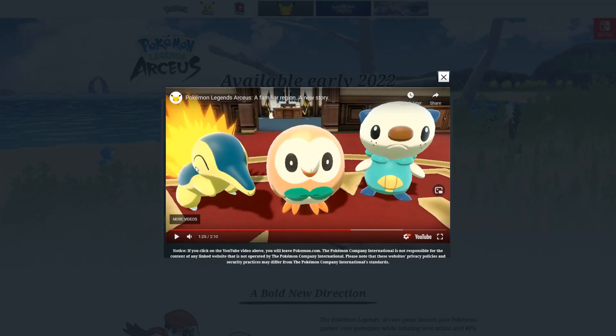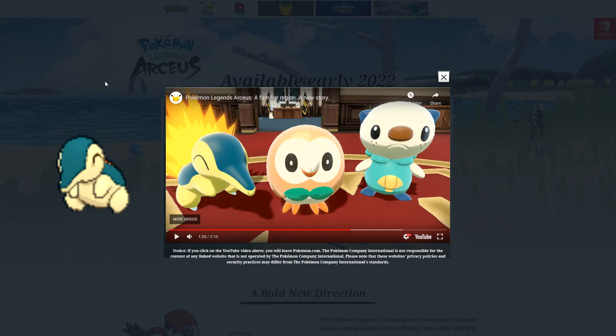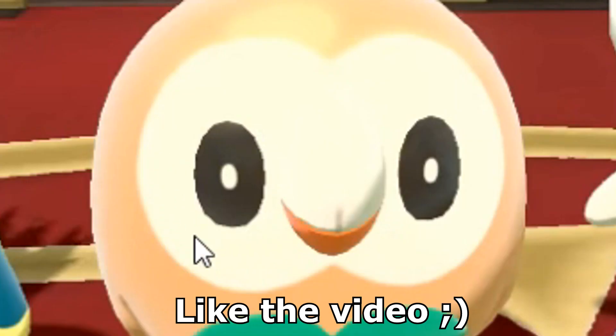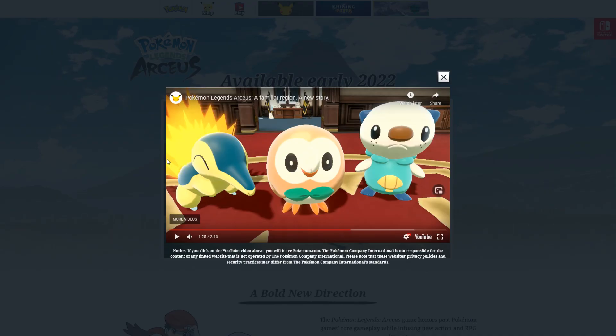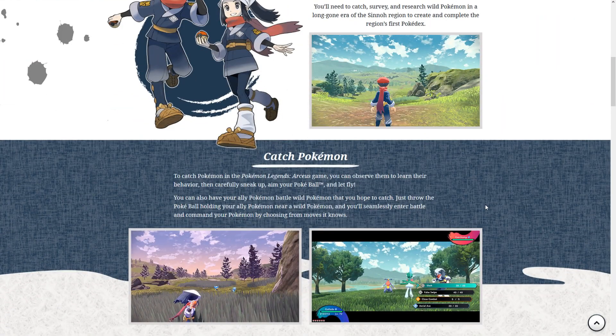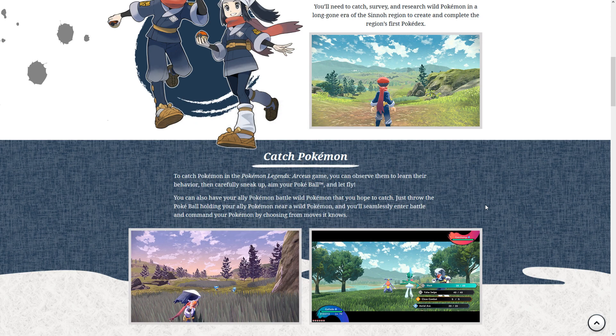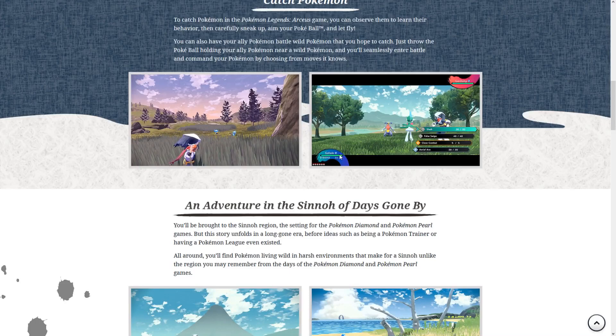Right here you can see Cyndaquil's 3D model actually has fire — we are saved! It is no longer naked, no longer missing all its fire, which was really awkward before. It looks good now. These models do look a bit rough around the edges — the eyes are a little wonky — but that'll either get smoothed out by release or I won't care. This is the best Pokemon has ever looked, so relax.